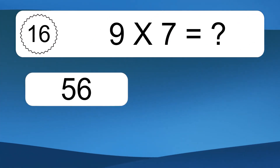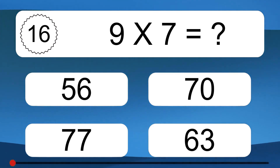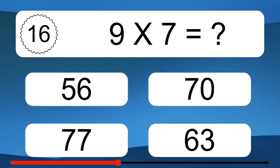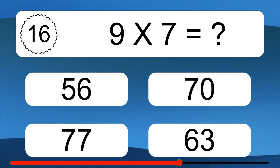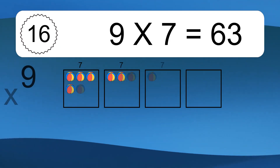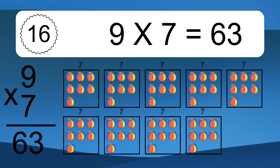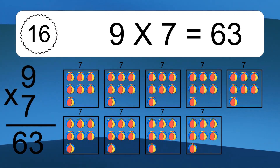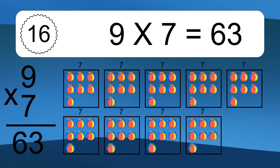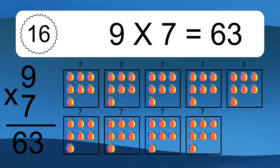9 times 7 equals what? 9 times 7 equals 63. We have 9 boxes, and each box has 7 colorful balls inside. If you count all the balls in all the boxes together, you will have 9 times 7 balls. This equals 63 balls.